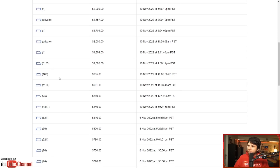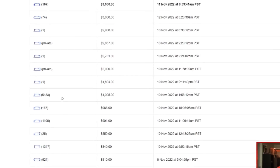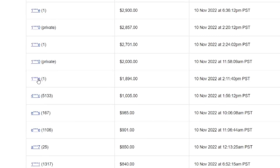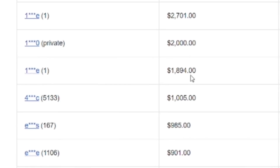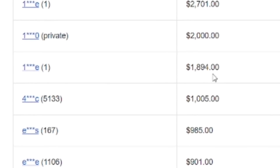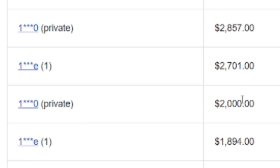We see some massive jumps in bids. This person — one star, star, star E — decided they were just going to drop a bid almost $900 higher than what the previous bid was. And we have one that goes to $2,000, and then this person drops $700 more right on top of it.